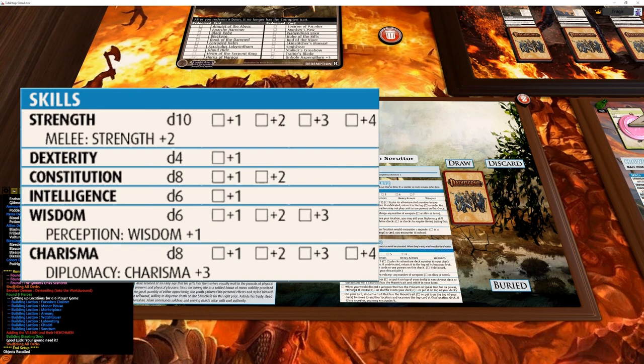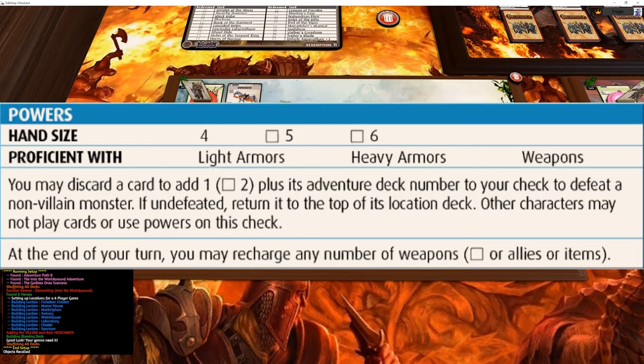Alan's main stat is Charisma and he's got pretty decent Melee — a good all-rounder. The only thing that really sucks is Dexterity. Rolling a d6 for Intelligence with no real plusses is actually not bad. His powers: he's proficient in light, heavy, and weapons. He may discard a card to add one plus its adventure deck number to your check to defeat a non-villain monster; if undefeated, return it to the top of its location deck. Other characters may not play cards or use powers on this check. At the end of the turn you may recharge any number of weapons.